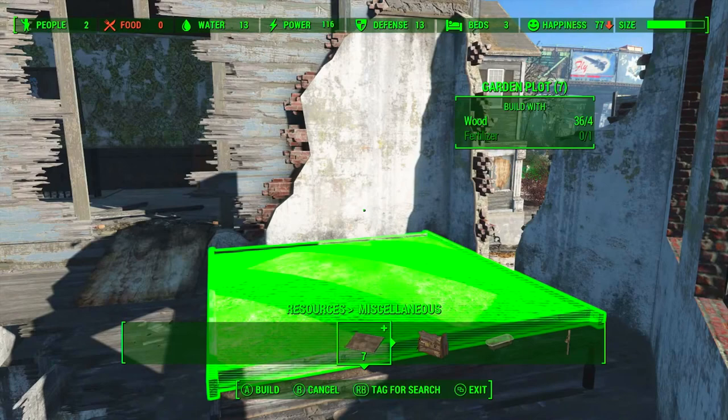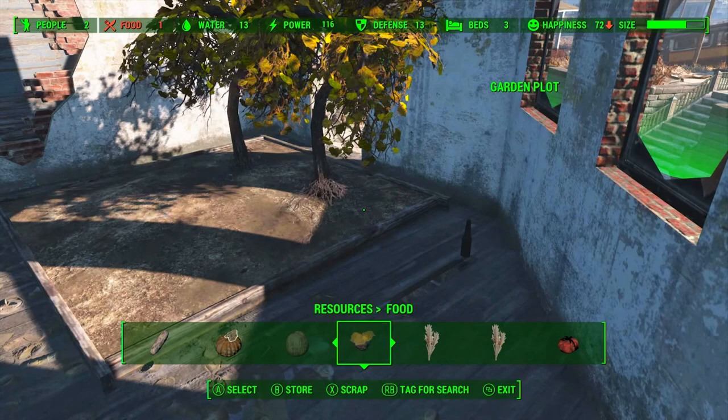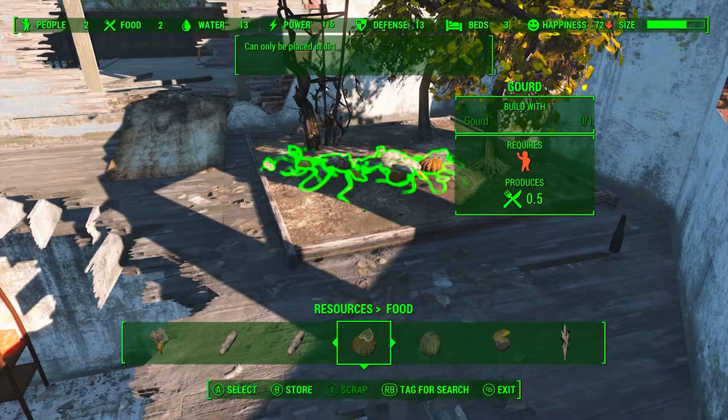I really like the garden plots because it makes it much easier to protect your settlers if they're farming inside a well-protected building instead of farming outside where they're heavily subject to attacks. In this shot we discover that the garden plots can host four plants. I don't know if there's an actual four-plant limitation or if it's just due to spacing, or if you can do tricky things like plant four in each corner and one in the middle.